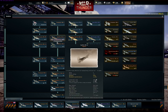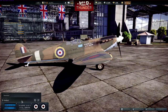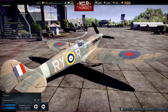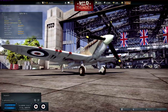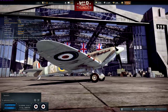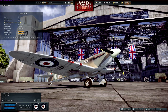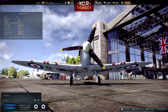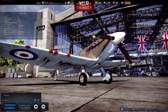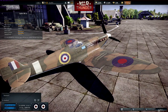I did make a Spitfire Mk 1a skin. Basically what I did is I changed the color of the underneath part so that it was correct — in real life it isn't blue, it's that proper color. I also changed the prop to black like the very early real ones. Pretty cool stuff.